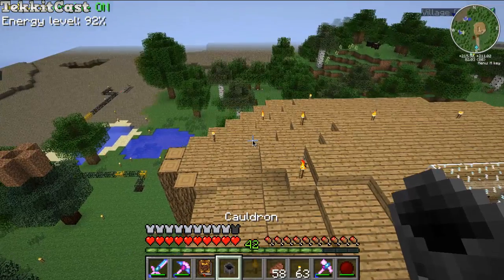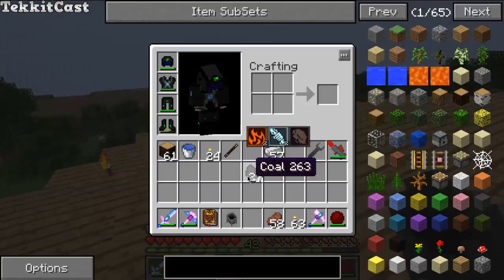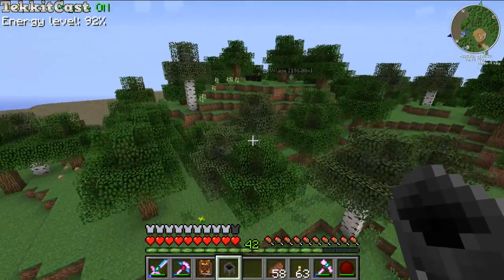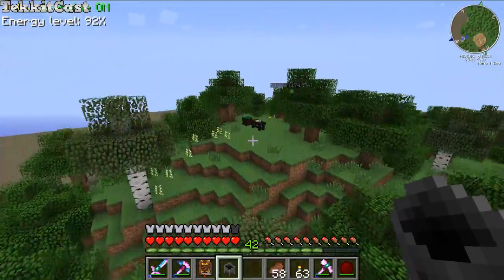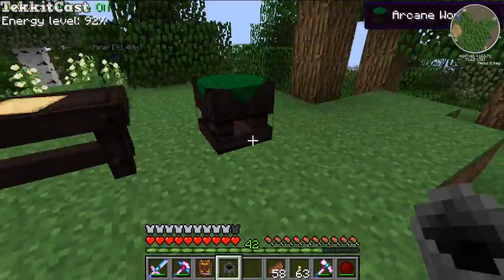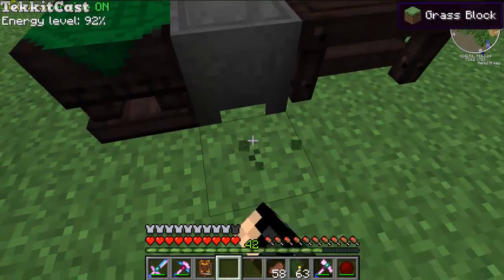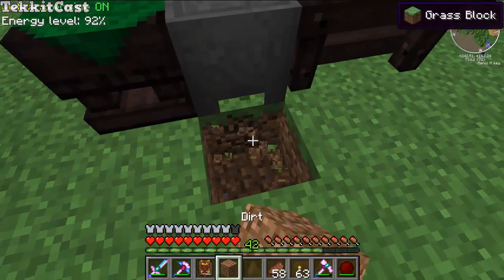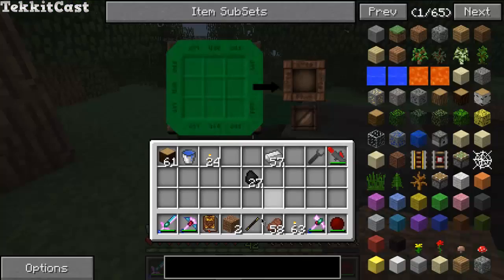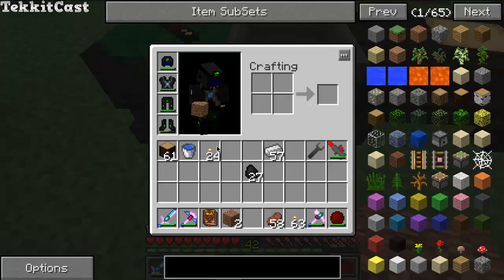If you hold shift and hover over here it tells you what is in that item, which is quite good. We're going to want to place this pretty much anywhere — for us it'll just be here, until we find something else. To get this to work you're going to want to click it with your wand, and there's the cauldron. It does look different, so you can tell it's not a regular cauldron anymore. We're going to want to get some lava.